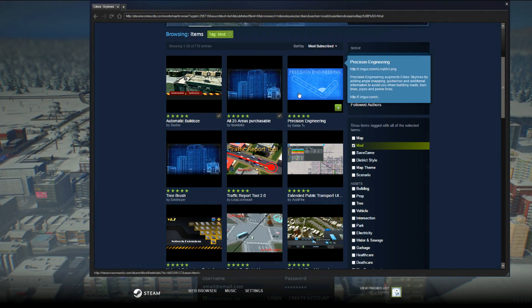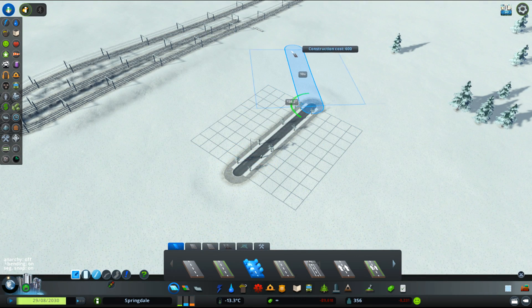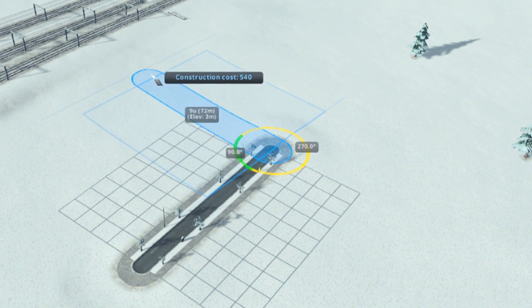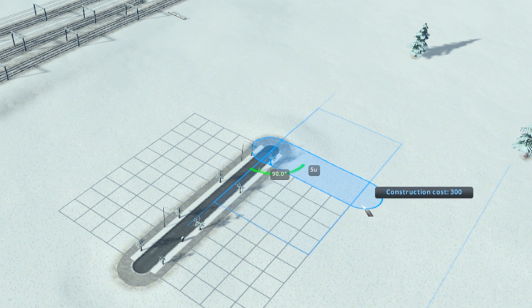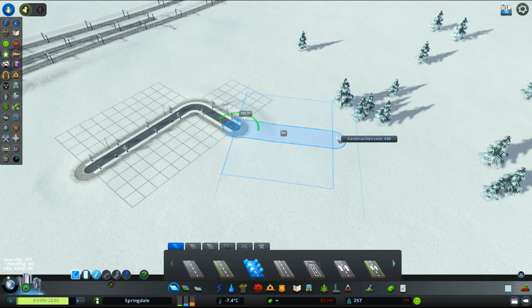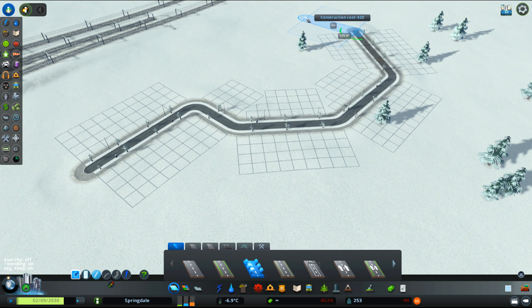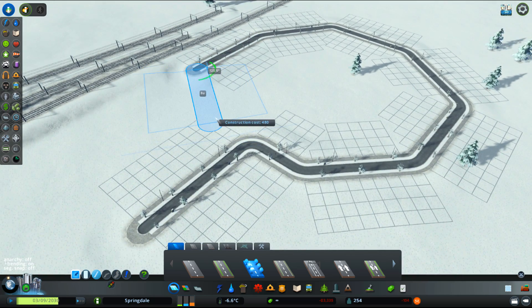Our third most popular mod in the community is Precision Engineering. What it does is increase and perfect the accuracy of your building while laying down roads and railroads. It provides you with the angle that you are placing the current road compared to the angle of the road you are connecting it to. It also has some neat snapping options by holding down different keys — something like Control, Shift, and Alt to reach the different features. This is not a must-have mod, but I truly recommend it if you want to build the most beautiful, precise, and symmetrical city.